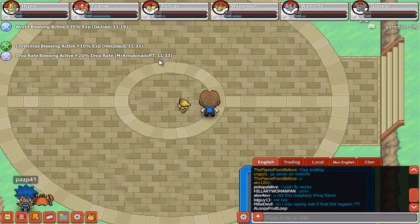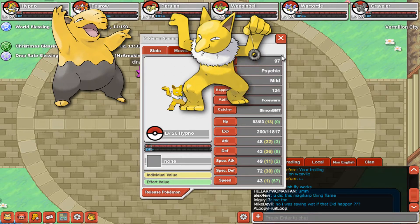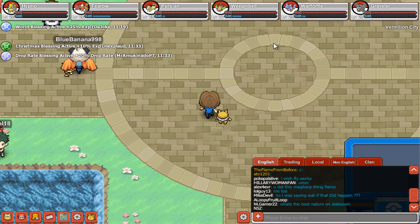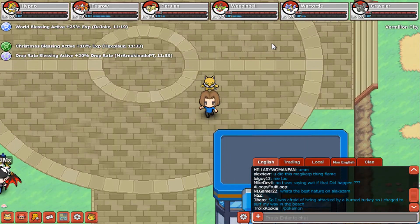This one is Hypno — it's the evolution of Drowzee, it's a Psychic-type Pokémon. It will be very nice to fight against Grass-types and Ghost-types.